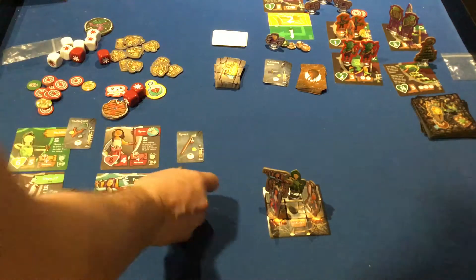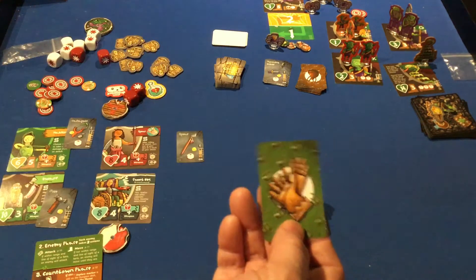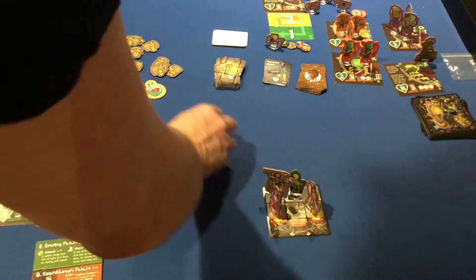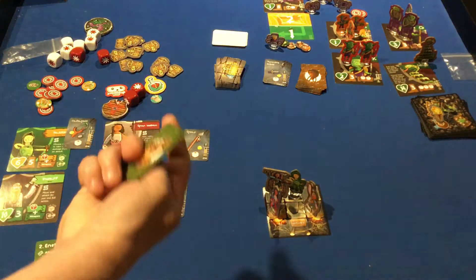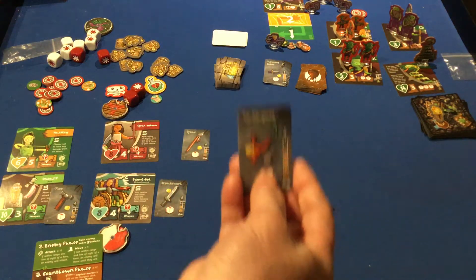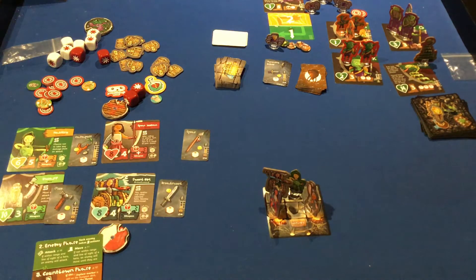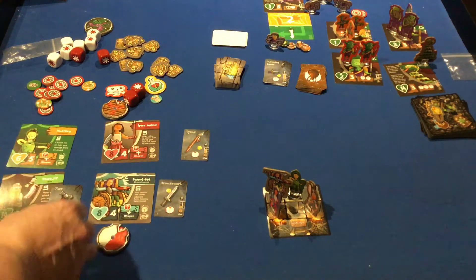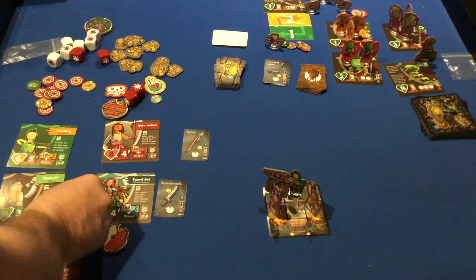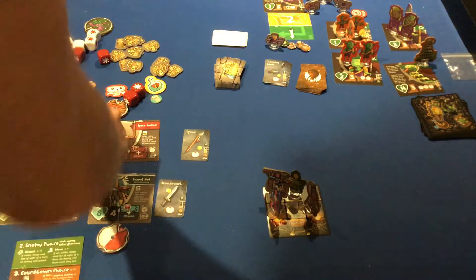Every character starts with an item specific to them. Sword Girl starts with a sword, Spear Woman starts with a spear, Dwarf starts with an axe, and Halfling starts with a catapult — Dan Hughes assures me it is a catapult. The cards also tell you the range: the axe has a range of one so it must be adjacent, whereas the catapult can be up to four spaces away, which is part of the benefit of the Halfling.